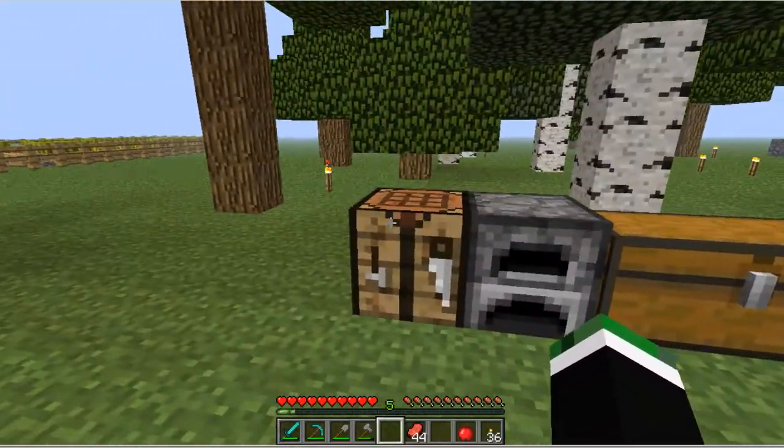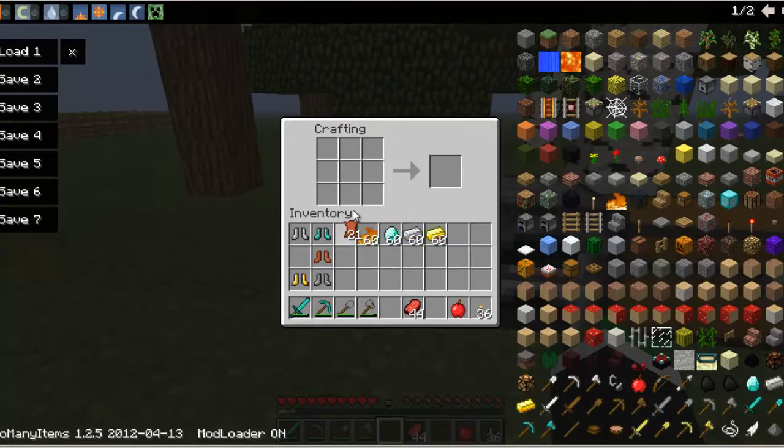For pants, you do what you do for boots and then fill in the top row. So you get leather pants the same way — make the boots shape and fill in the top. Same for chain mail pants and iron pants.